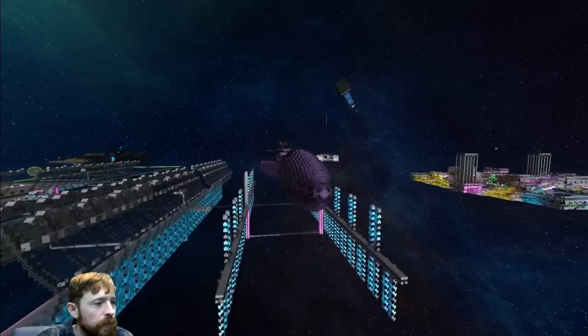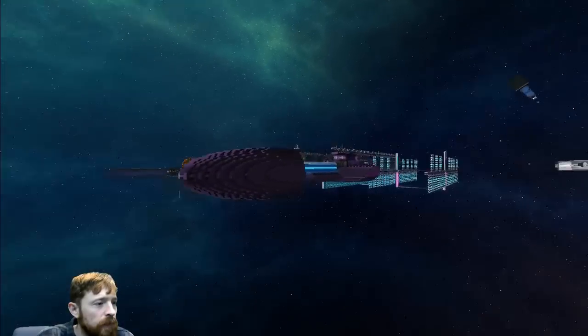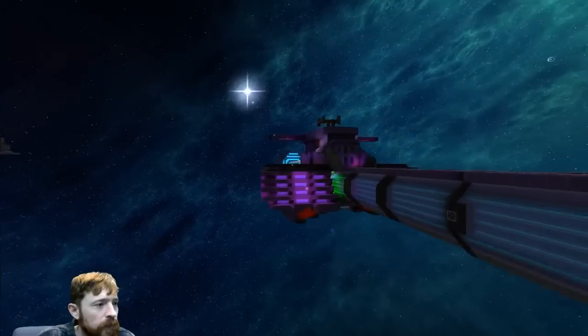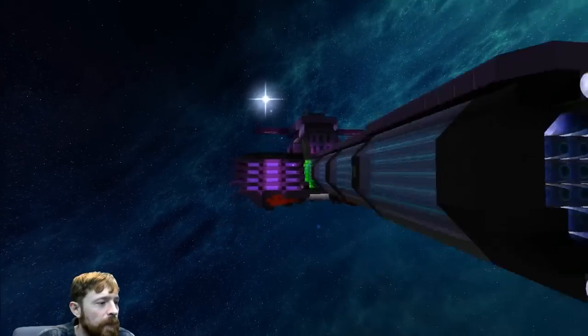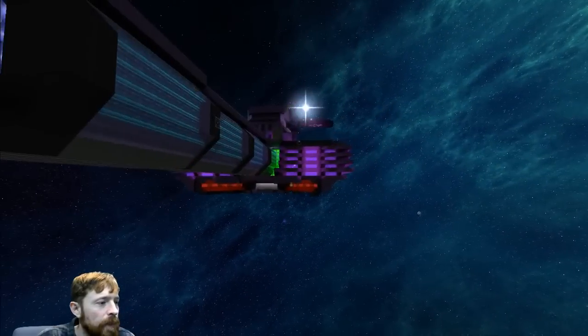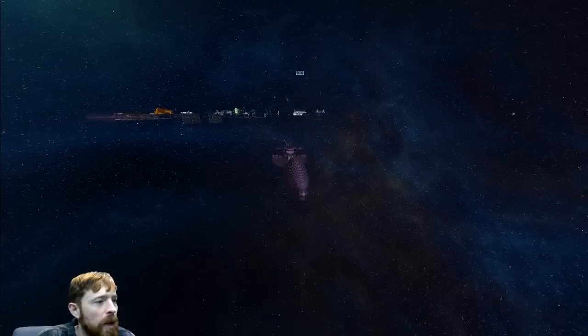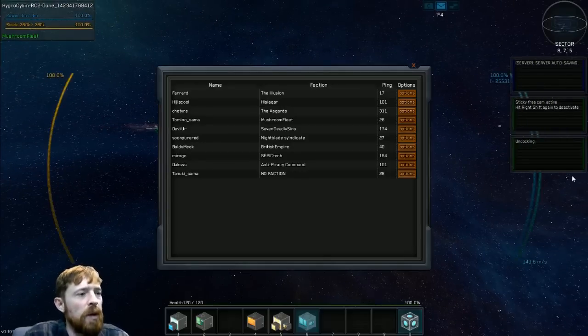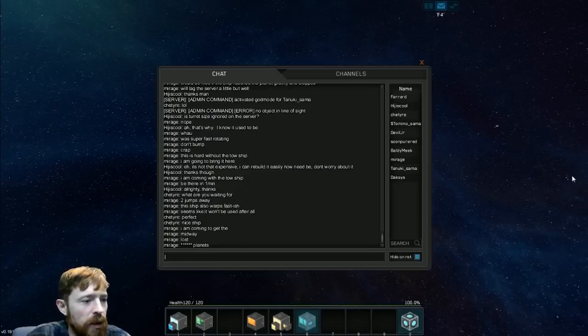We're off! Where should we go? I don't know — how do you get a map? Oh, I know — let's go visit people. Let's go say hello to someone. There we go — Mirage.